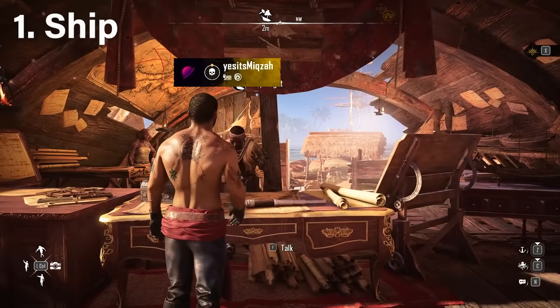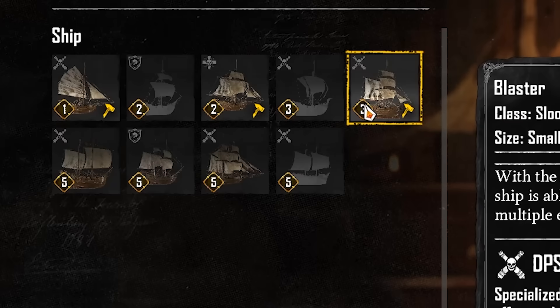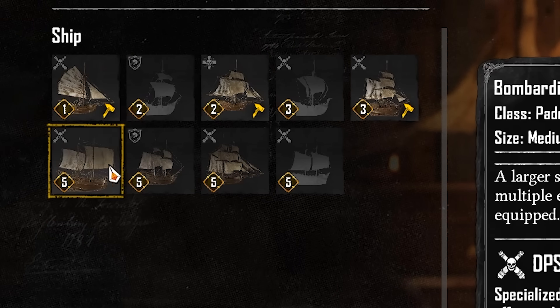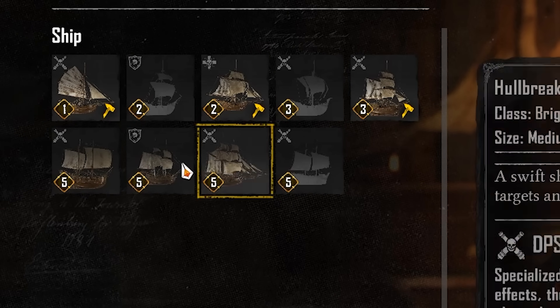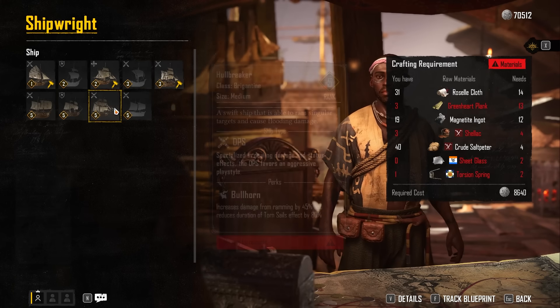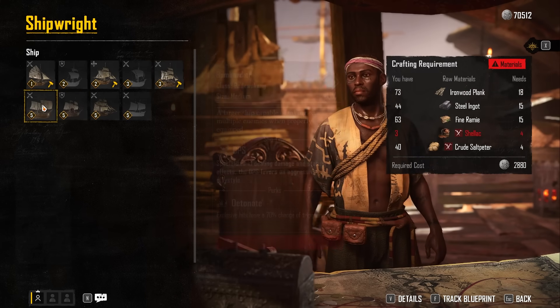If I go to the shipwright and go to craft new items, you can see all the ships. They start at rank 1, there's rank 2, a couple at rank 3, and then a bunch of rank 5s. These are all the ships available in the game right now. Later in this video I'll talk about which order to get them in for the best benefits.